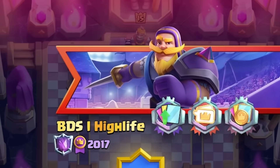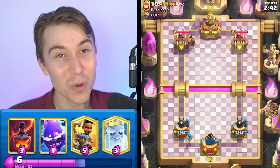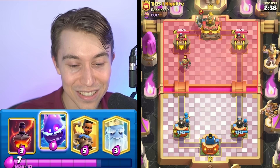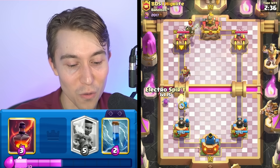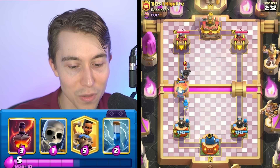We've got a game against someone with a knight in the banner, and no surprise, he cycles a knight in the back as his first play. Our strategy right now is to go for a Royal Ghost and an Electro Spirit. Ideally, we're going to be able to stop this damage from happening.